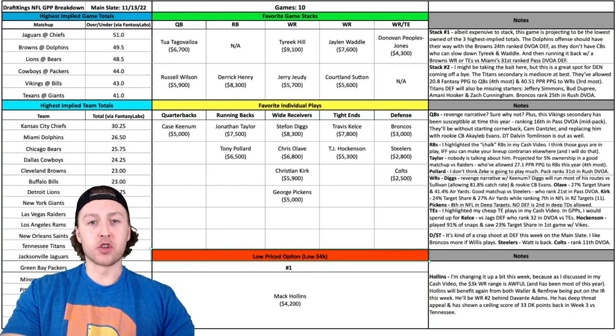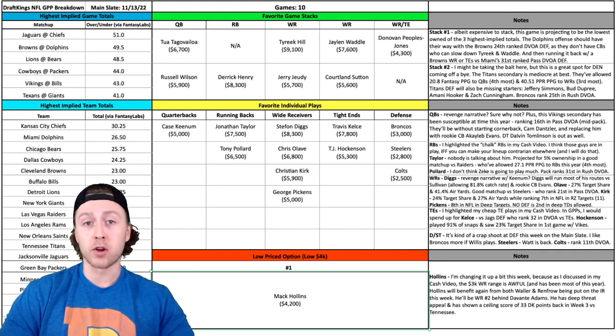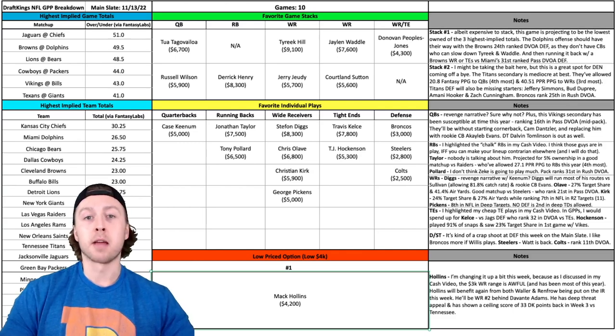Wrapping up the spreadsheet with a low-priced value play — a low-$4K wide receiver. I changed it up because the $3K range for wide receivers is gross and I want nothing to do with it. Mack Hollins at $4,200 is in a great value spot considering Hunter Renfro and Darren Waller are going to miss this week, essentially making him the number two pass catcher behind Davante Adams. He's shown some nice upside this year — actually had a 30-point DraftKings performance back in Week 3 against the Titans. It's a tougher matchup against the Colts, but considering the price and deep threat appeal, I like him on the tournament side.